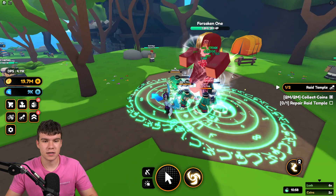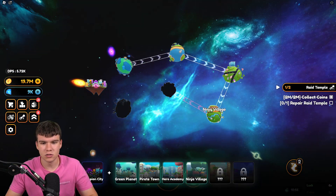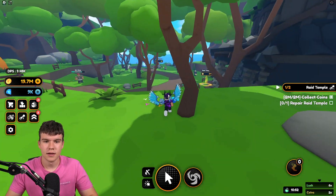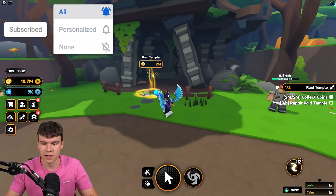So how exactly do you go and repair the Raid Temple and find it? Well, what you need to do is be in Ninja Village. If you're in this world, then you're going to be able to find the Raid Temple. This Raid Temple is just down here, and you need 2 million cash to get there.